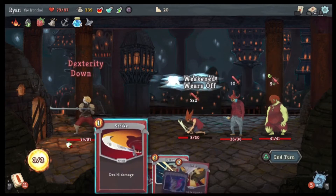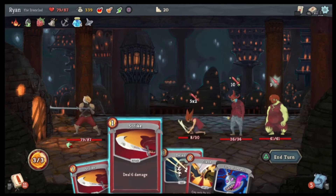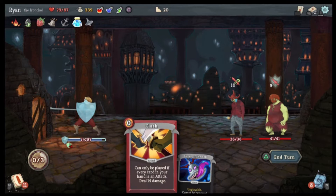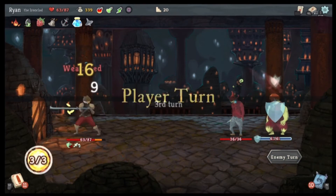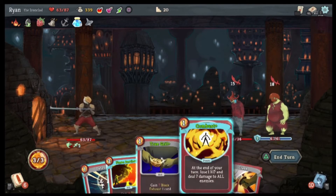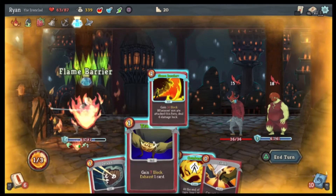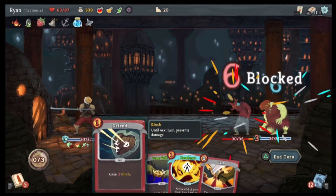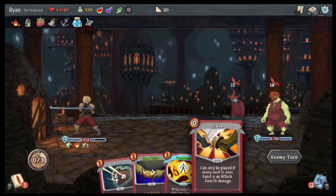There we go — grab him, bear. Dexterity is down. Oh, that's a curse so I can't play my Clash no matter what. Well, we can get rid of him — we can do that. This is fine, we can deal with this. Power, skill, skill, skill — so we can't use the Clash here either. Gain 14 block.